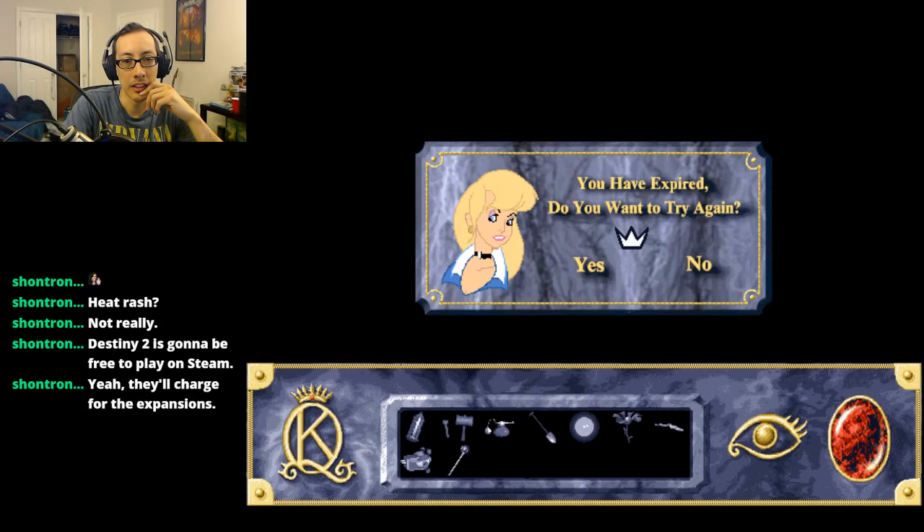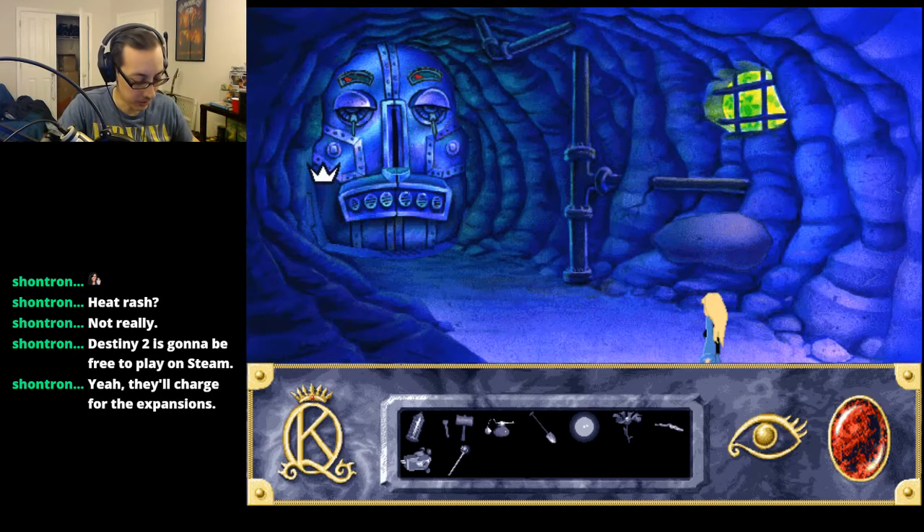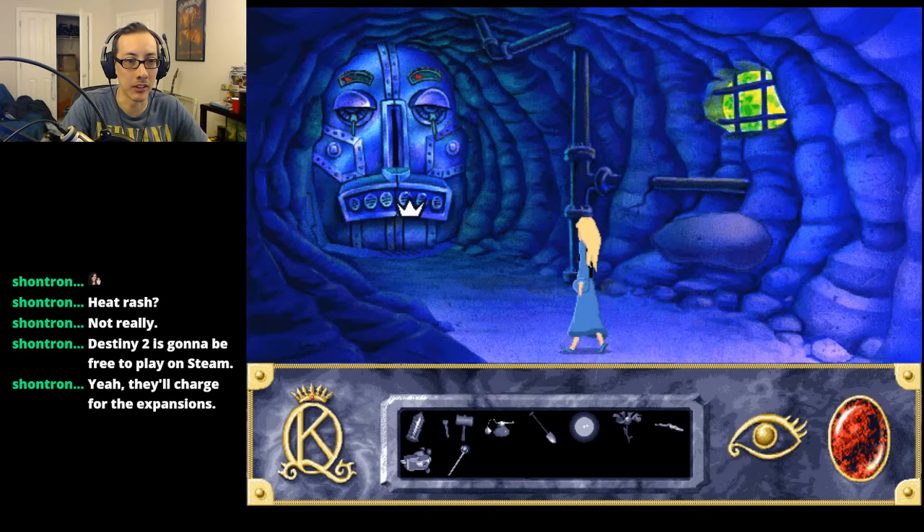Lava! I fought the lava and the lava won. I just should have moved faster. So maybe we have to do the eyes first and then the nose. Was there a hint about this? I don't think there was. I don't think there's anything we can look at or interact with besides the eyes and the nose.